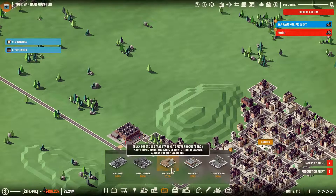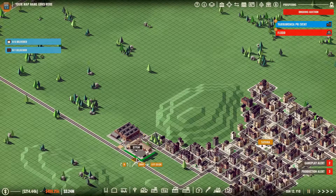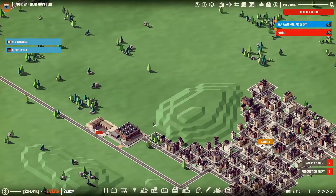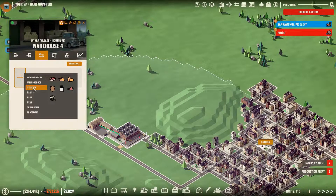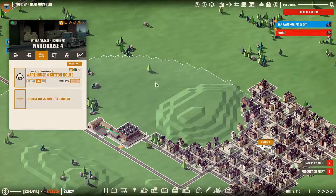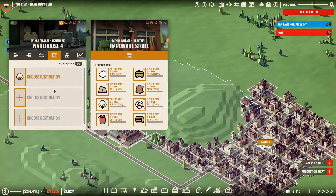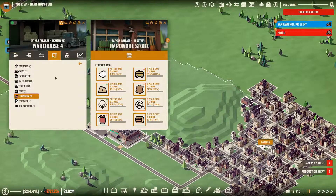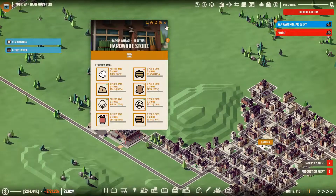We'll put in a truck depot and set it there. It's going to request cotton — how much? It wants seven — so let's request seven. And it will send seven to the Tathra warehouse.